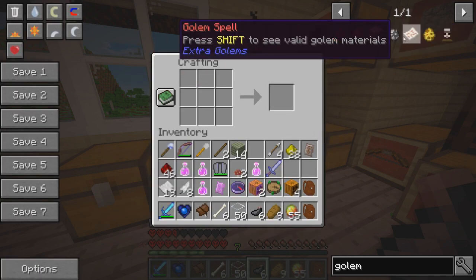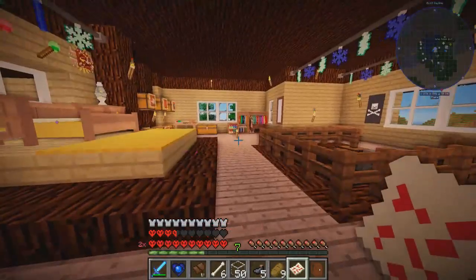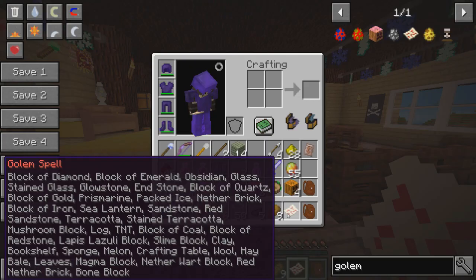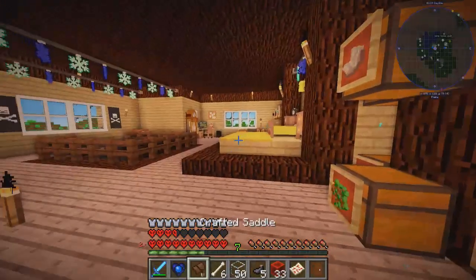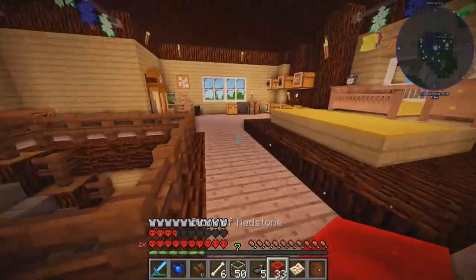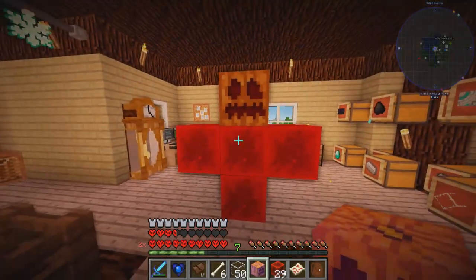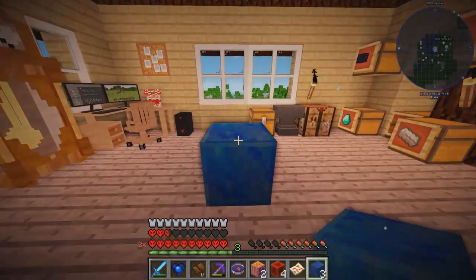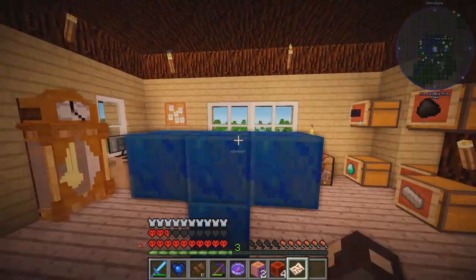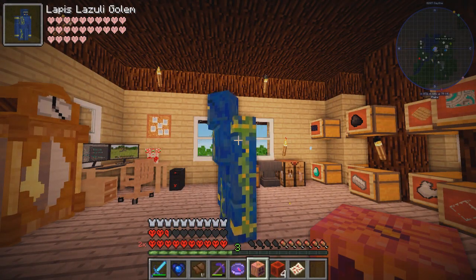Now I think if you have a golem spell you can press shift to see valid golem materials. Okay — block of diamond, block of emerald — ooh, you can make all sorts of crazy golems. Now I've got a load of redstone so I'm going to make a redstone golem. I've got enough blocks, and I think all I have to do to make the redstone golem is literally do it like a normal golem and then whack the head on. For some reason redstone wouldn't work, but lapis is also on the list of available blocks. So let's see if this works. It works! We have our first golem — we have the lapis golem.